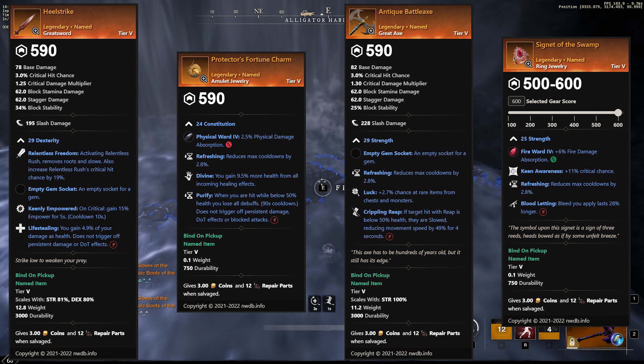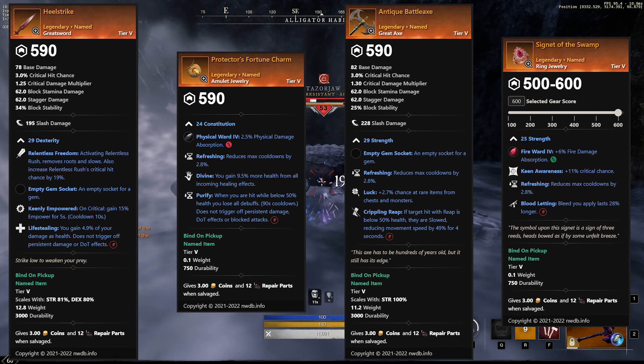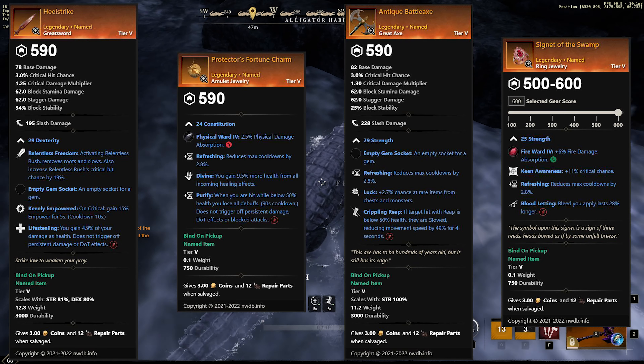I farmed this boss for about two hours in total and got three of these items. One of which came out as a weird gear score of 465, which I thought was pretty weird for a named item as they're unlimited drop for 590.